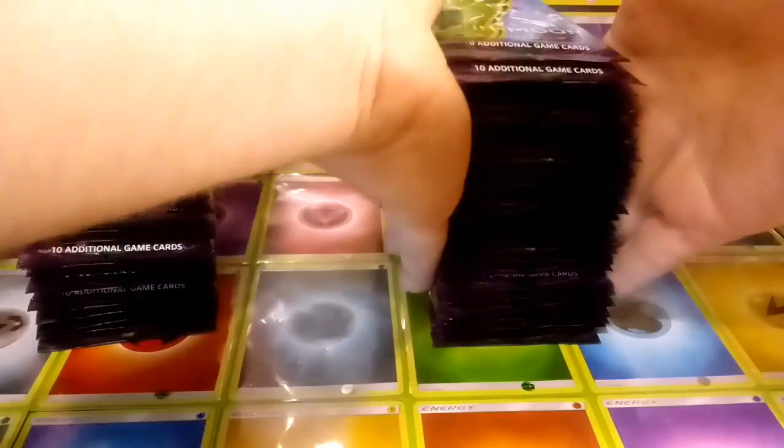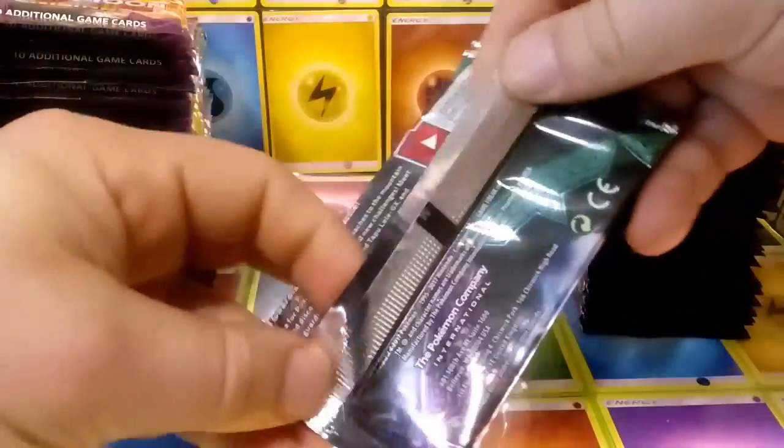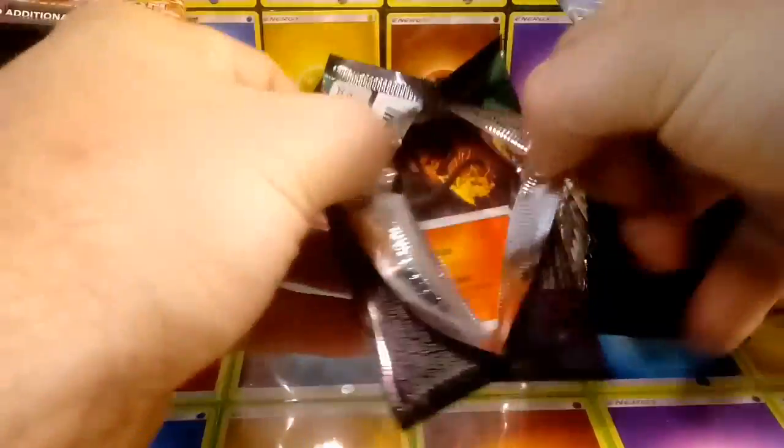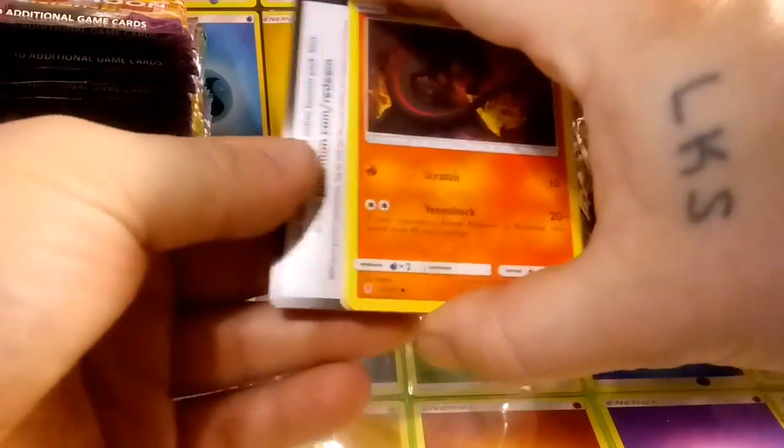My girlfriend actually already opened hers and of course she ended up pulling the Lycanroc GX and a secret rare aqua patch off camera, so that was pretty great. She's actually pulled the secret rare aqua patch and the secret rare rare candy from Guardians Rising, and neither of them on camera or on the channel, so I'm sorry about that.